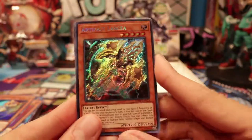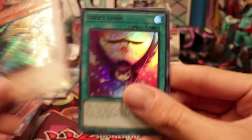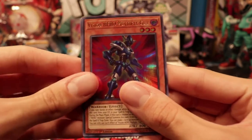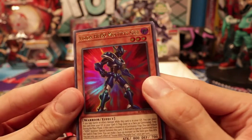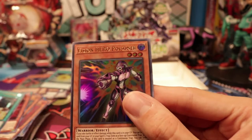Pack number four — fourth to last pack. Another Lancia — yes please. I ordered a playset of Commons but I'm okay with getting Secrets. Lucky Alone. Vision Hero Multi-Fly Guy — that's a good name. Salon Grey Sanctuary, another one of those. And Vision Hero Poisoner.